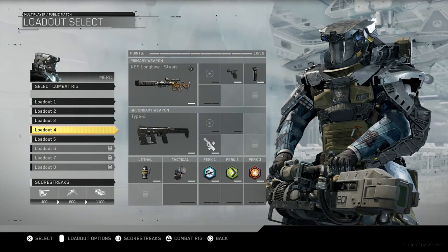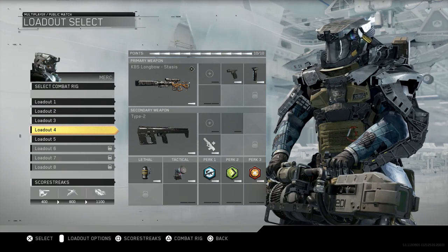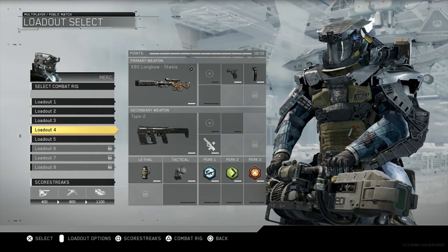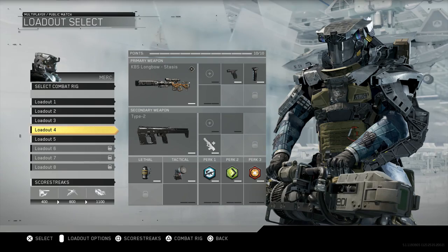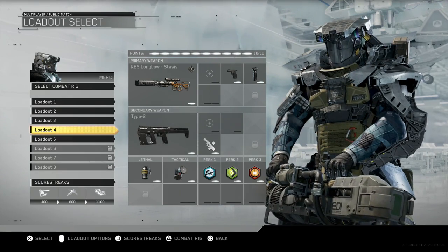That is the trick shot class as you guys can see right there. I hope you guys did enjoy it — tell me how this class works down in the comments section below, whether you're using it or not, or what sniper you're currently using for sniping or trick shotting. I hope you guys did enjoy this video and if you found it helpful a like would be greatly appreciated. Subscribe if you're new, thanks for watching as always, peace.